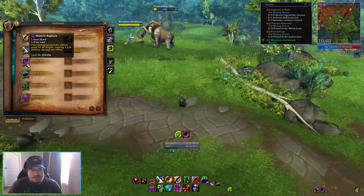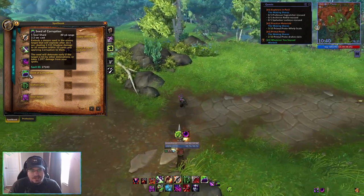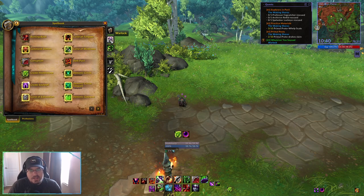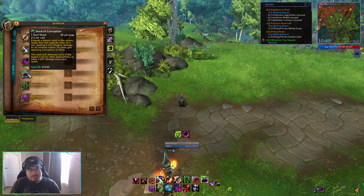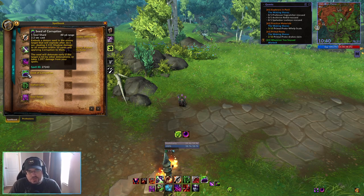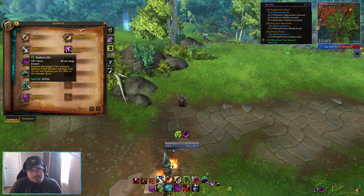We have Seed of Corruption, which embeds a demon seed in the enemy target that will explode after 10.5 seconds, dealing shadow damage to all enemies and applying Corruption to them. This is a way to apply Corruption to multiple targets — if you're going to pull two, three, four, or five different things, you throw out Seed of Corruption, it'll explode, and apply Corruption to everything. The seed will detonate early if the target is hit by other Seed of Corruption detonations, or if they take a thousand damage from your spells, which will happen super fast. Next we have Siphon Life, another damage over time ability that deals damage for 15 seconds and heals us for 30% of the damage done.